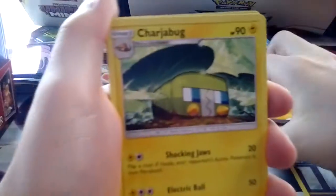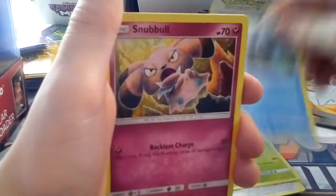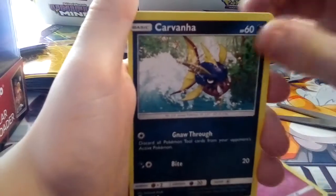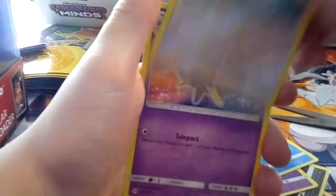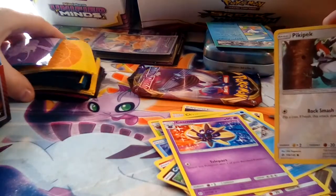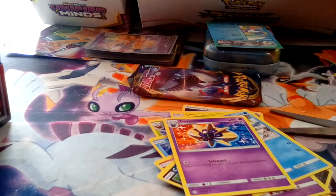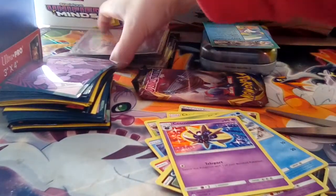Starting off with steel energy, Charjabug — by the way, these are all newer packs, not really older packs. Heidener, Steenee, Wimpod, Snubbull, Zubat, Popplio, reverse holo Pikipek, and non-holo Cosmo. I'm only going to put the hard covers on ones that I really think are going to go for something, maybe ones I might want to sell. For just reverse rares, I'll just put them in sleeves.